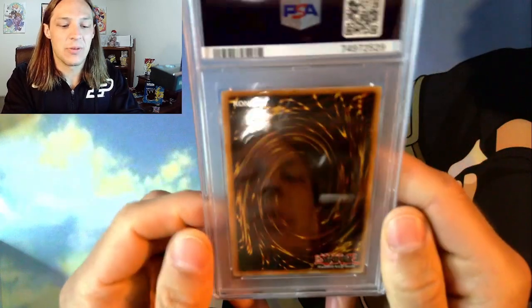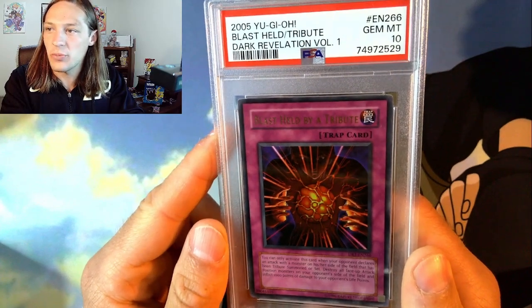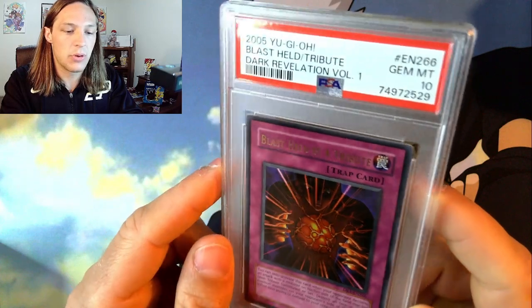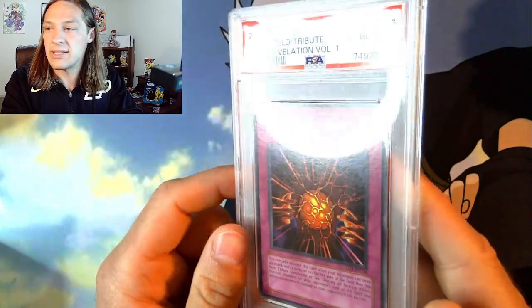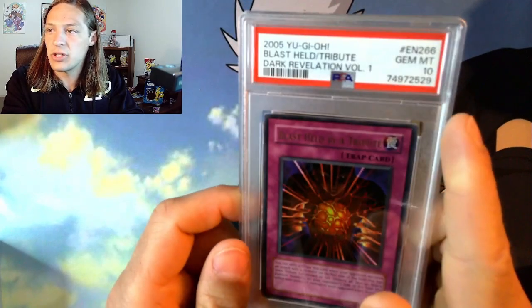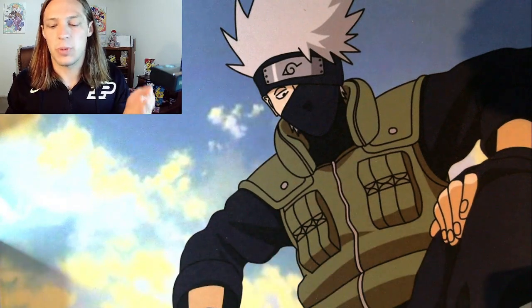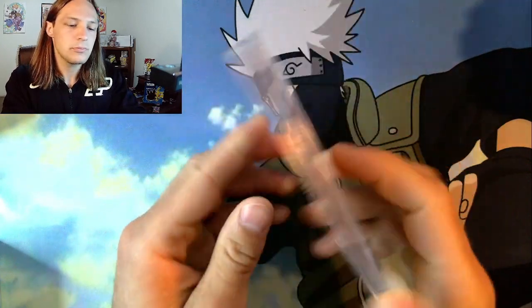Back to Yu-Gi-Oh — we have a PSA 10 Blast Held by a Tribute from Dark Revelation Volume 1. I actually pack-pulled this card on the channel not too long ago. I have terrible luck pulling gem mint cards — most of what I pull pack fresh hits eights and nines — so it's cool this one hit PSA 10. It's not the most desirable ultra rare ever, and it is a reprint; the original was from Dark Crisis, which came out around 2003, while Dark Revelation Volume 1 came out around 2005. Still vintage, and pulling the PSA 10 feels awesome.